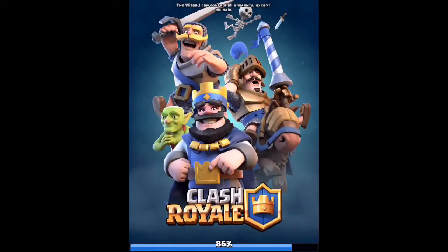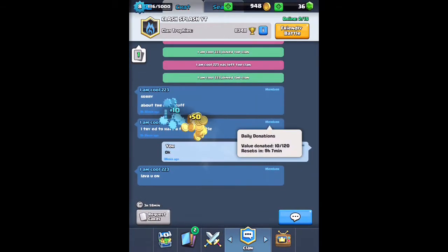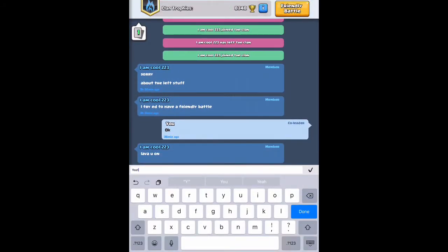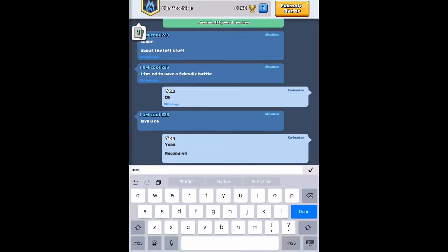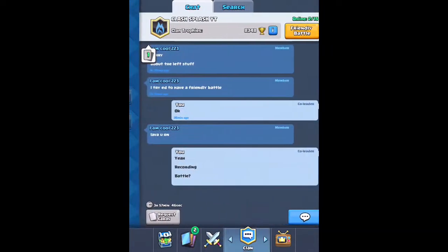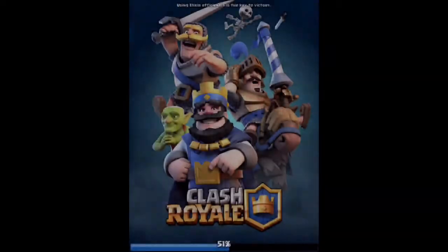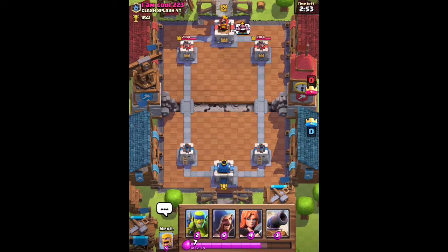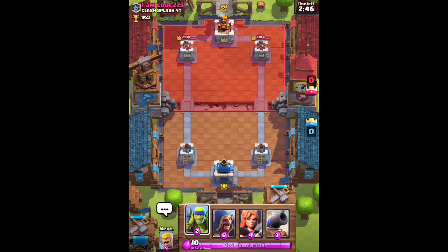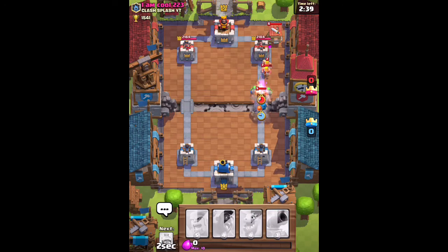Sorry that got a little boring there at the end, but let's open this free chest. That actually worked out pretty well. Now I'm in a battle — this guy, I'm Cool 223, said hi. I'm going to go down to my A deck and do a Friendly Battle. He gets his live battle on here. He's level 7 — let's try out this deck. This is going to be fun, I'm excited. He'll get to be on one of my YouTube videos — you're awesome man, I appreciate you.